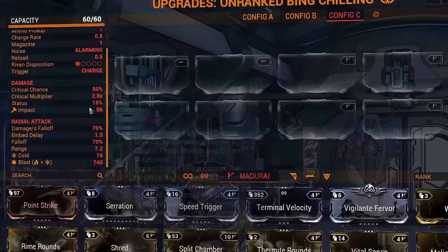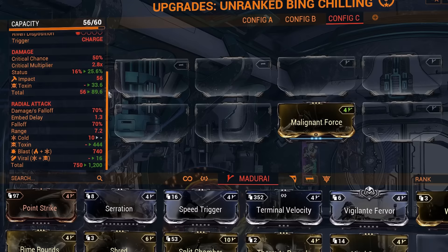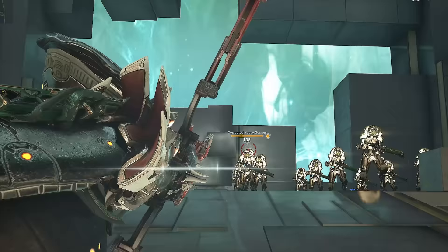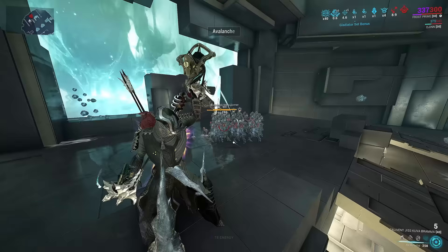Since the Lens has an innate element of cold, if you equip a singular element, only the radial attack will combine with that element. Your initial direct hit will deal impact and the modded element, then the radial attack combines with that modded element. For example, if you have only toxin on your weapon, you will get impact-toxin, cold, then viral. It's not the best if you want viral by modding with one element — it's more consistent to mod both toxin and cold to get the viral combination on the first hits.